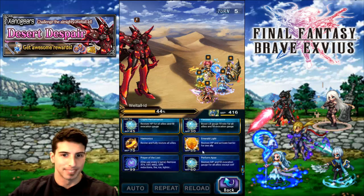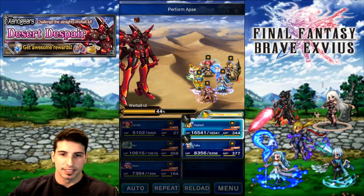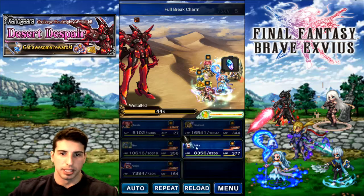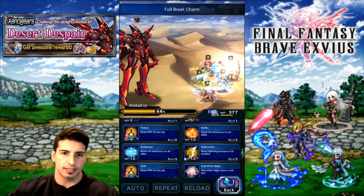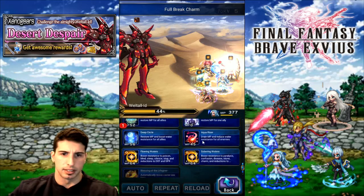We're gonna go for the MP heal. Let's go like this — Siege Art, you're gonna go back to your Full Break Charm. That was a wasted turn but it doesn't matter, wasted turn or not. We're gonna keep going and basically get this right here.